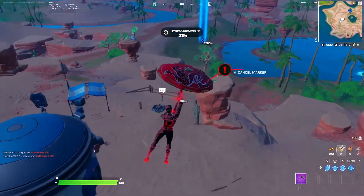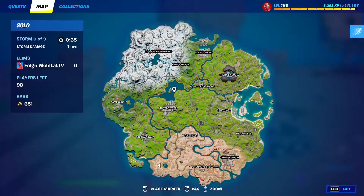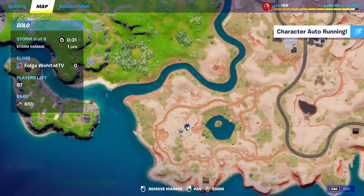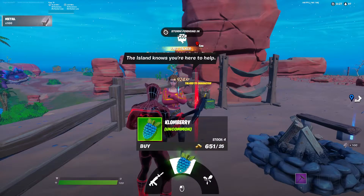You can also go to this location — this NPC Haven, Fortnite character number 21. She's selling clonberries. This is the map — we are here, next to this lake in the south. When you talk to her you can buy up to four clonberries.